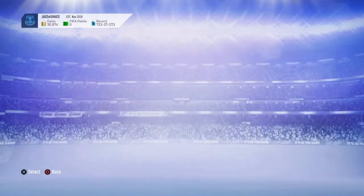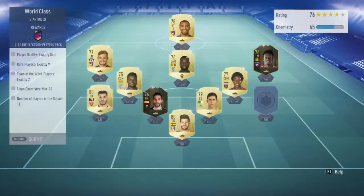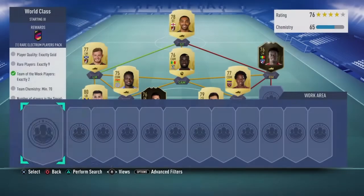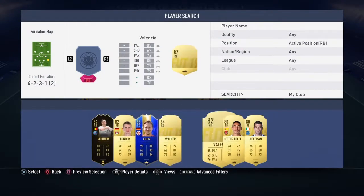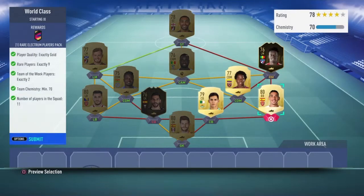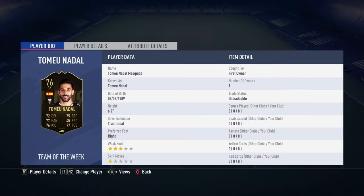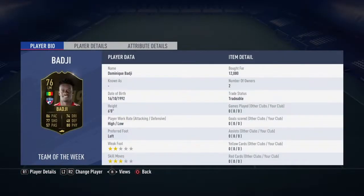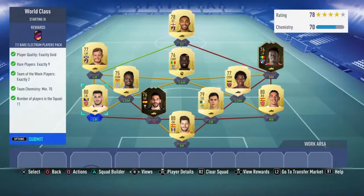Now let's get on to the decent packs, we'll open them all at the end. World class — I feel like I've used someone here that I shouldn't have. I've used Darius here, I need to buy him back. I'll use Bellerin — I don't think I'm using him anywhere, if I am I'll just buy him. He's untradeable but I had to buy him. 13K on this really isn't too bad to be fair.